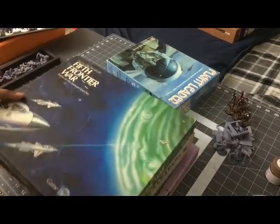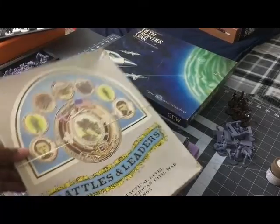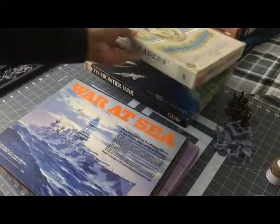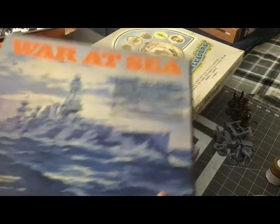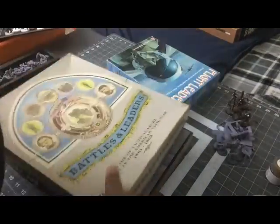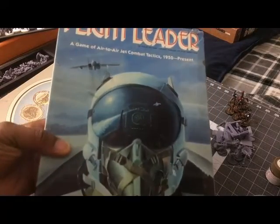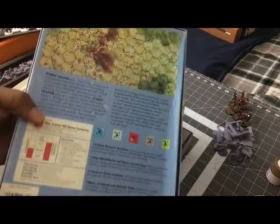I have Fifth Frontier War by Game Designers Workshop, Battles and Leaders by Yaquinto, War at Sea by Avalon Hill, Blitzkrieg by Avalon Hill — which is very heavy so it might have extra stuff inside — and of course Flight Leader by Avalon Hill, which has a really cool cover showing the terrain right through a pilot's heads-up display.